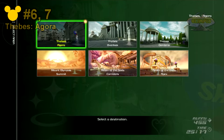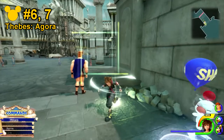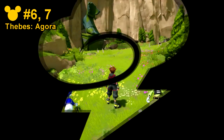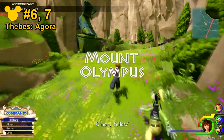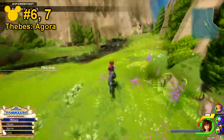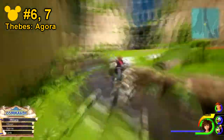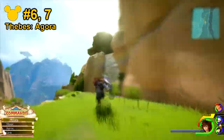Next up are Lucky Emblems number 6 and 7, which will be in the Thebes Agora location as well. This time though, you have to go backwards and it will be in this entire greenland location, basically on the mountain. You want to head all the way down to the very end of the river and then up the actual side here and climb up the wall.